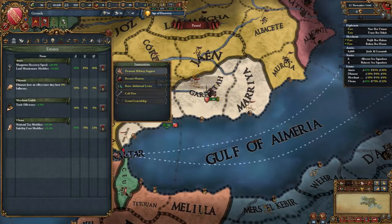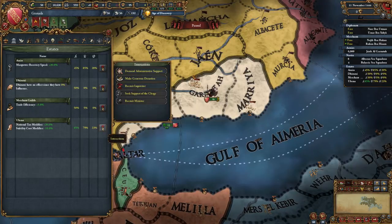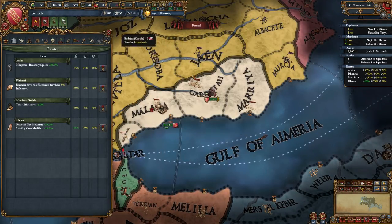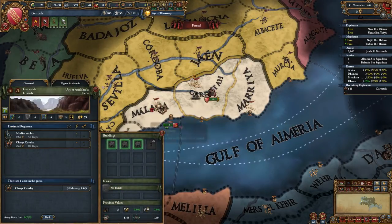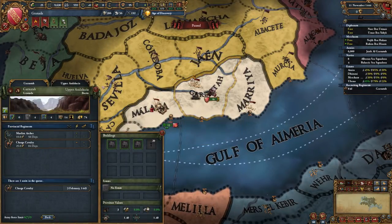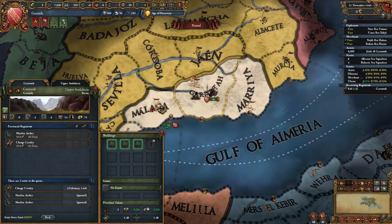At this point, we cannot assign any of our provinces to the merchant guilds, and thus we will not be able to demand diplomatic support from them for the time being. After dealing with our states, it's time for us to build our army up to the force limit of nine. For the purpose of this guide, we will recruit one regiment of cavalry and two regiments of infantry.